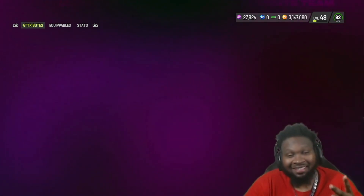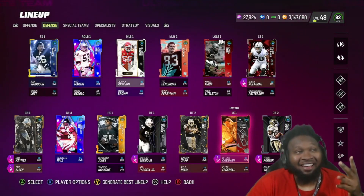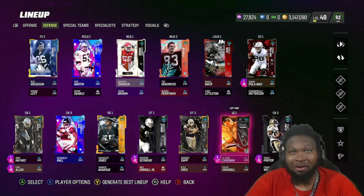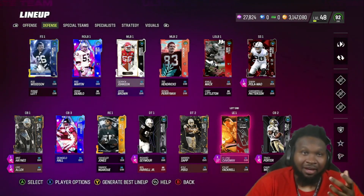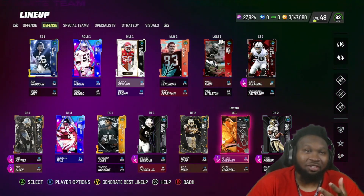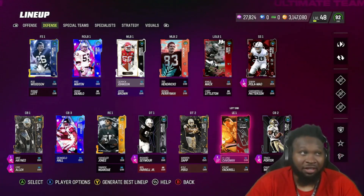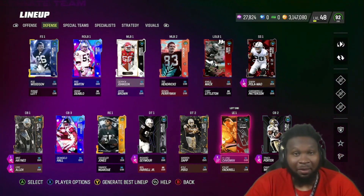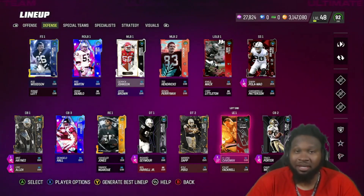Here's the problem with this Howie Long — this is the second time EA has screwed me on a very good player. Howie Long is a run-stopping edge rusher. I do not know why EA couldn't give him power rusher or speed rusher. Same thing they did with Mike Haynes — I don't know why they gave him a zone archetype corner instead of man-to-man.